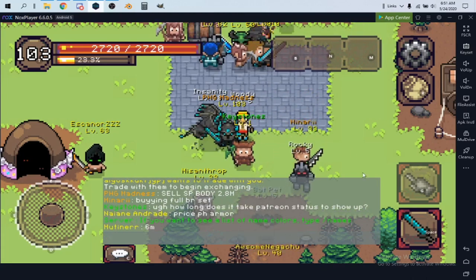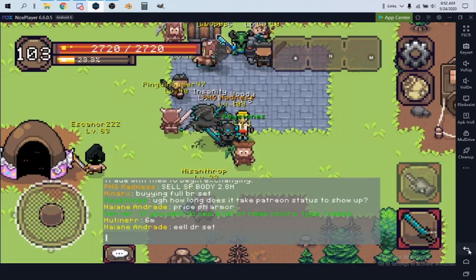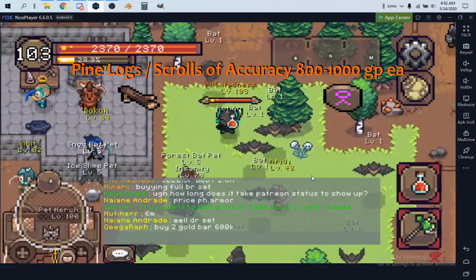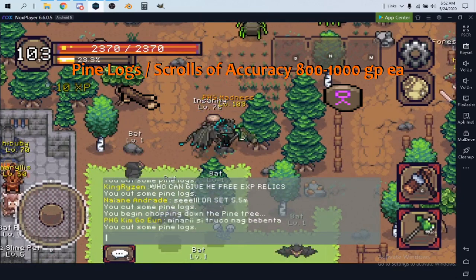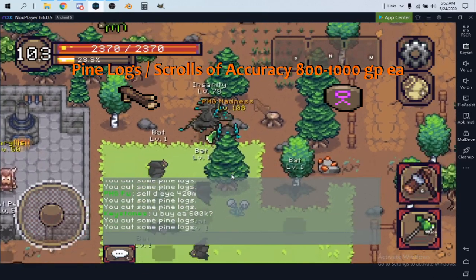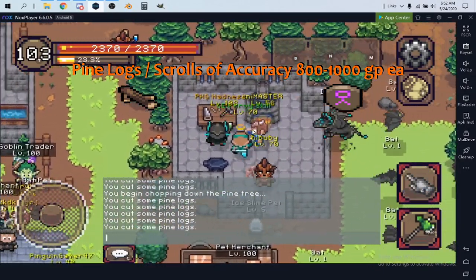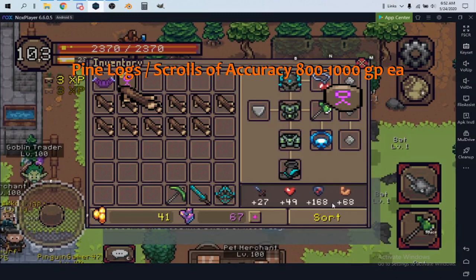For other money-making methods, I'll start with a really low-level one from spawn: the woodcutting skill. You cut pine logs right here — these three pine logs cut very fast at high woodcutting levels. The reason you cut them is to turn them into accuracy relics, which sell for between 800 and 1000 each.